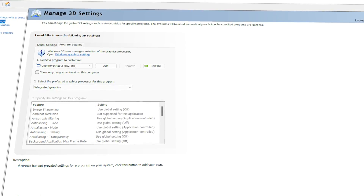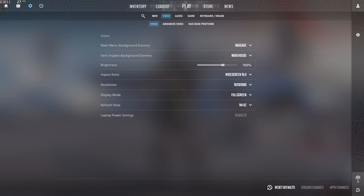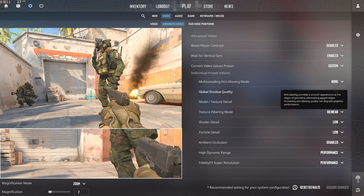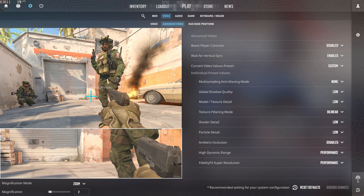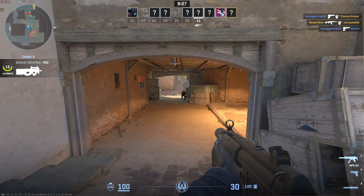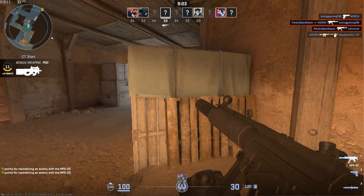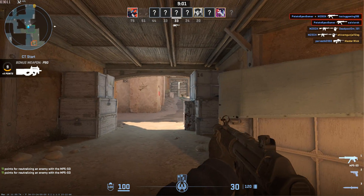I'm going to run this game using my integrated graphics. I've set the screen resolution to 1080p, and everything else is set to their lowest preset. Let's see how it performs. You can clearly see the performance of the game, and I'm getting very low FPS. Now let's quit the game and see what we need to do to improve its performance.